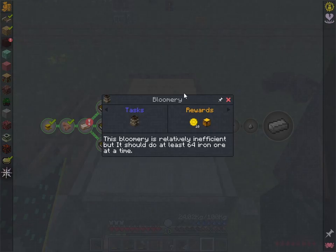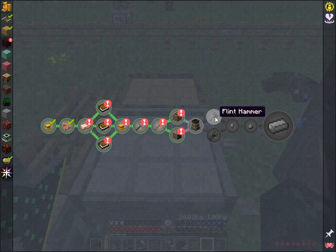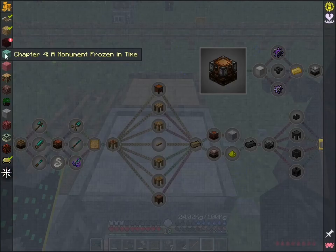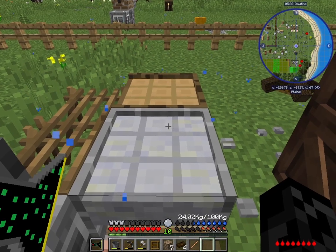But today we are able to make the bloomerie, the flint hammer, and the stone tongs. So we should be able to make everything and progress somewhat into chapter four. Let's get on that.